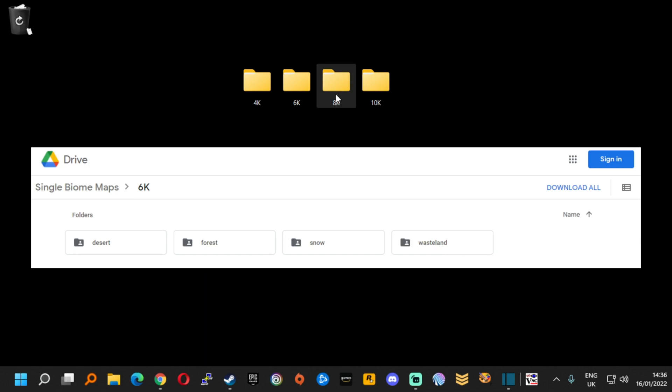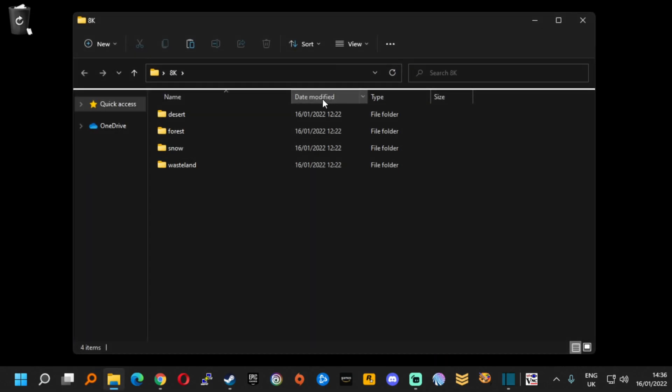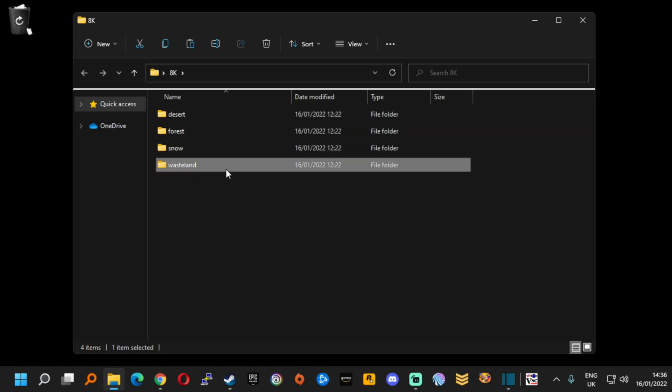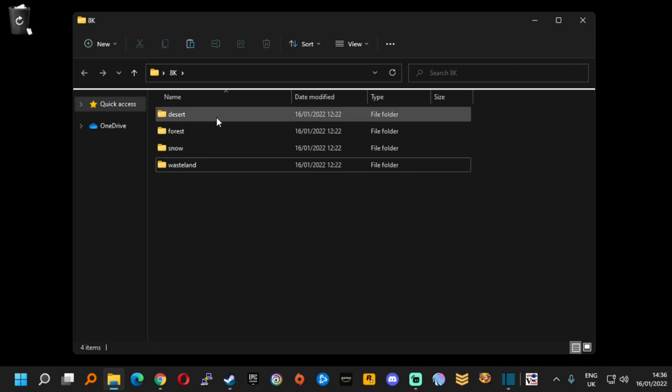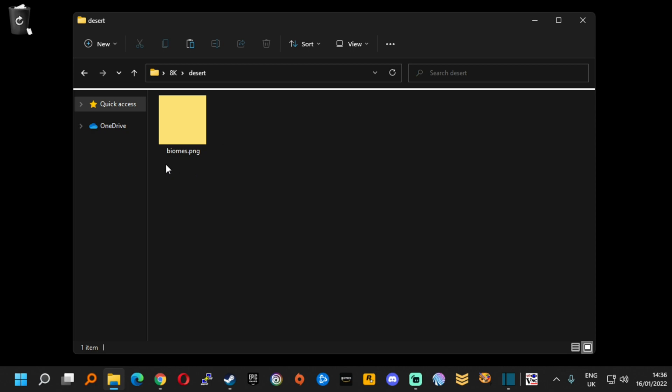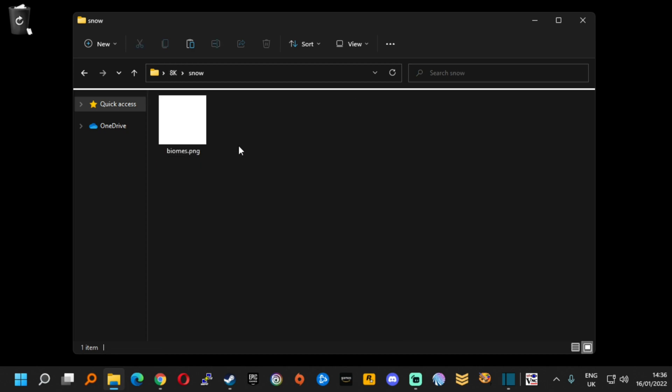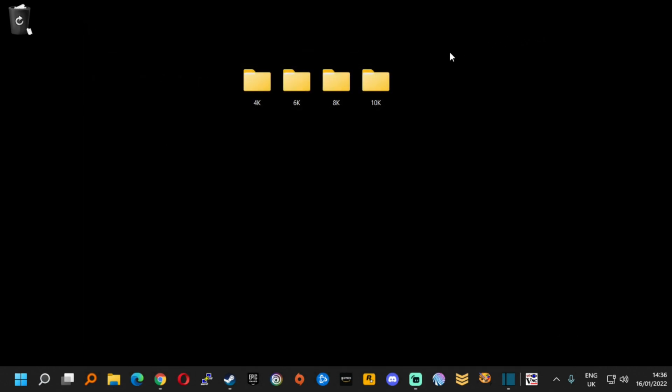If we click on a specific folder we can see that we have four folders: Desert, Forest, Snow and Wasteland. If we go into the Desert folder we would find a biomes.png file and it is all one color. The same goes for the different biomes — they just have a different color. With these we'll be able to create our single biome map.